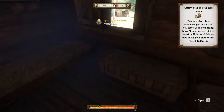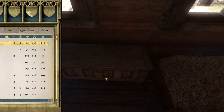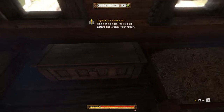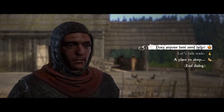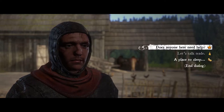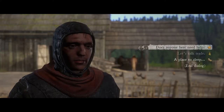You can't carry everything you come across in the world, so your personal stash is a great place to hold stolen goods for a while before trying to sell them. It's unlocked after you reach Rattay at the end of the intro, and will share inventory with any chest you unlock across the whole world. All you need to do is pay for a rest at an inn and you'll get access to a bed and a chest containing all of your items.